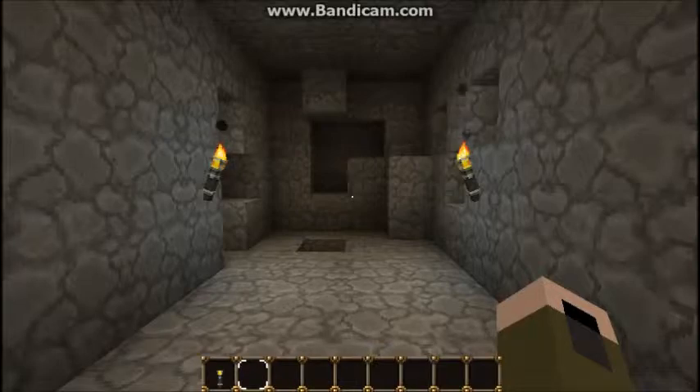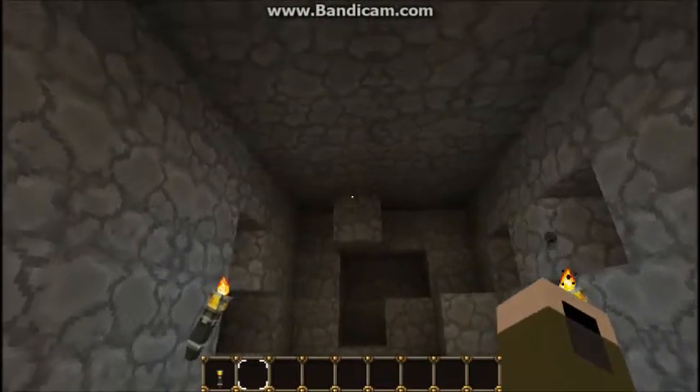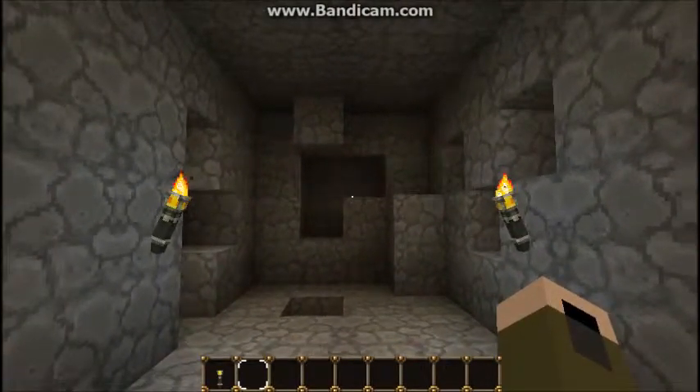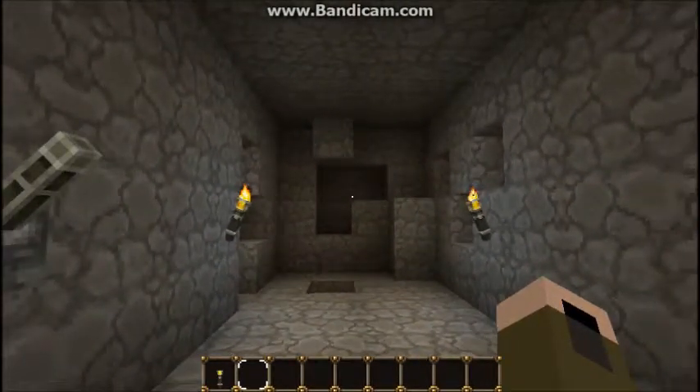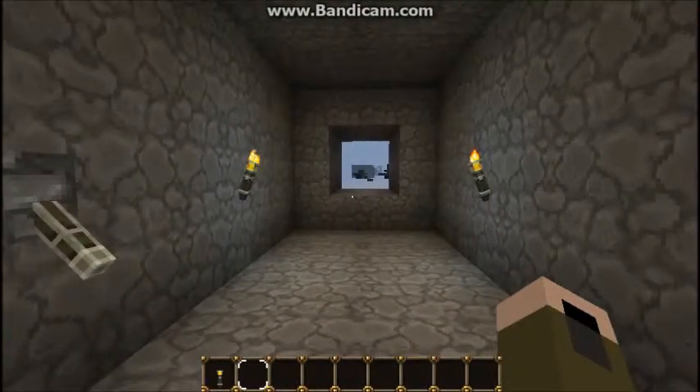Now if you remember, I showed you a sandstone cave extremely similar to this one. I would flick that switch, the bottom would come up, the top would go away, and that would open. I said that it could be more advanced — it could completely go from a cave to a tunnel. So I did just that.